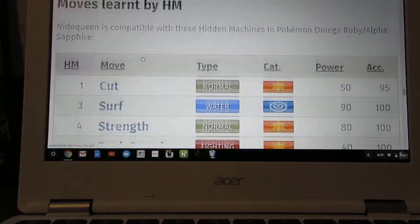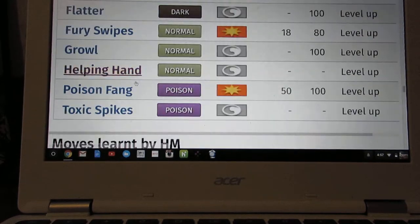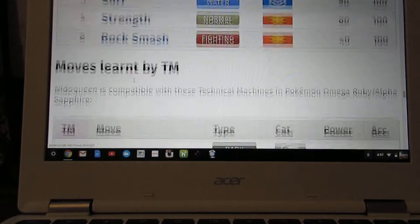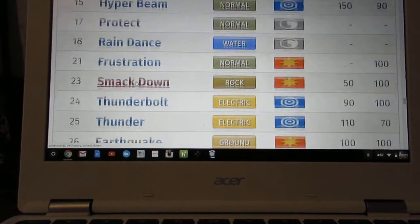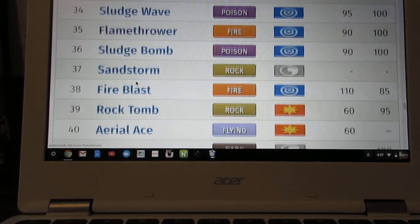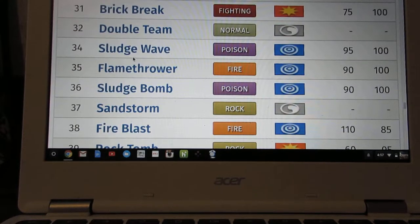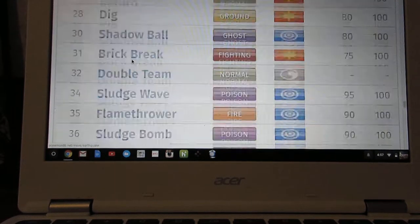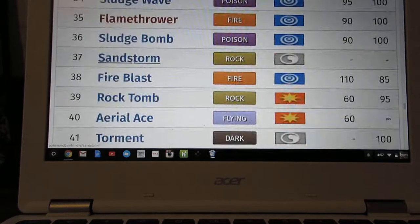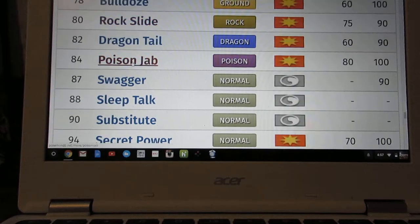So let's see what we can give Nidoqueen for a physical set. You can go with Bulldoze for a Ground STAB move, but I would personally go with Earthquake. And then for the Poison STAB move, go with Poison Jab — because it has the power.